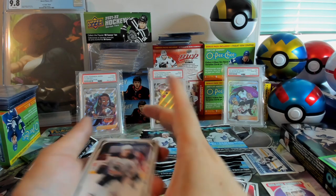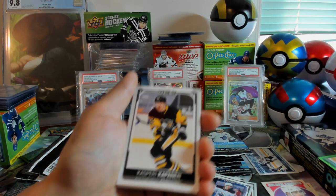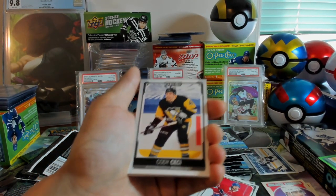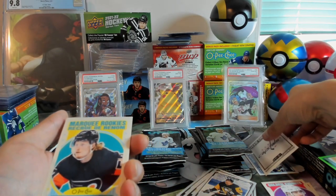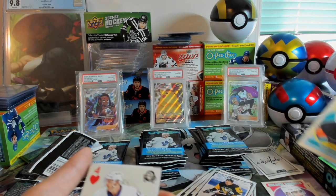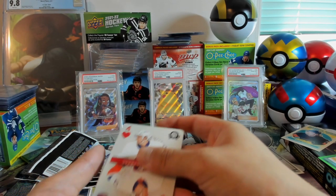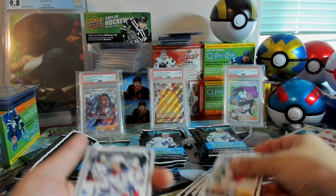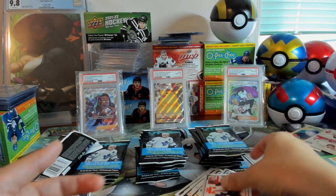Third pack. We've got Ryan Nugent Hopkins and Kasperi Kapanen, Alexander Romanov, Cody Ceci, a checklist of Washington Capitals — short print — and our next rookie is a retro: Wade Ellison. Here is our first playing card, and a Matt Barzell. We've got Colin Blackwell, Artemi Panarin, and Kyler Yamamoto. Nice pack.